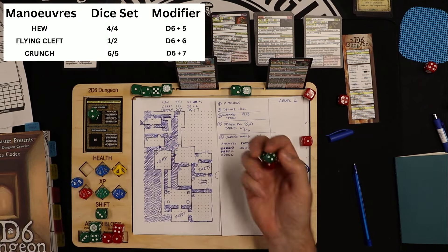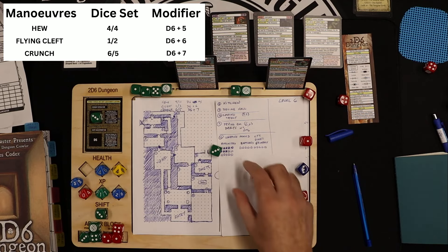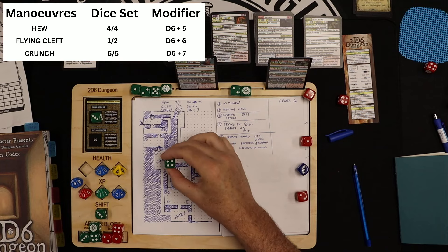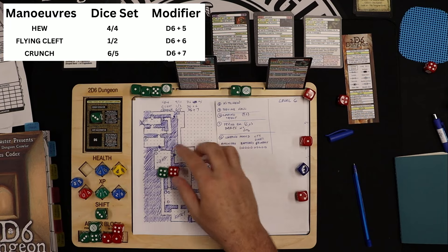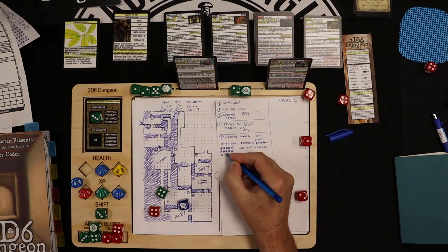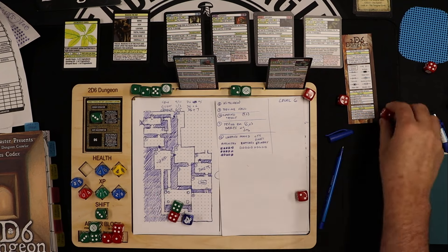Turn three: I swing at the Afflicted with a 3-5, shift it to a 4-4 with three shift — he doesn't block on any of those, so it's a full d6+5. Six plus five is eleven and the Afflicted is killed.